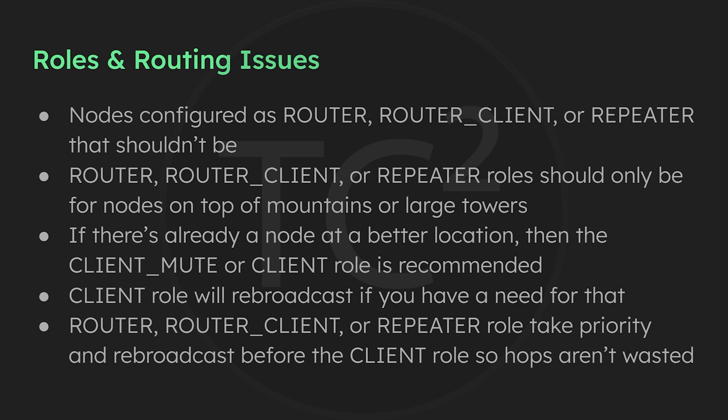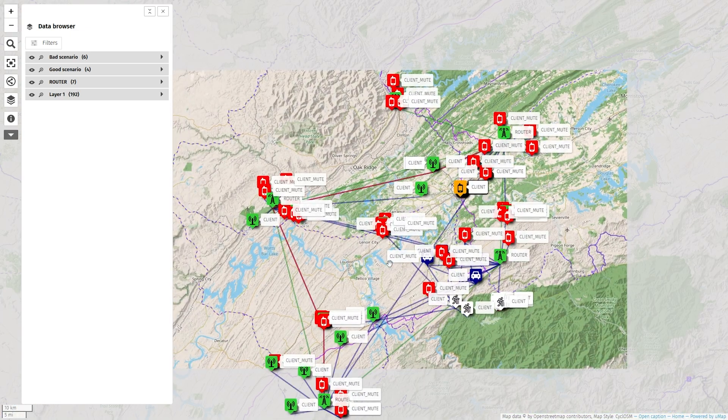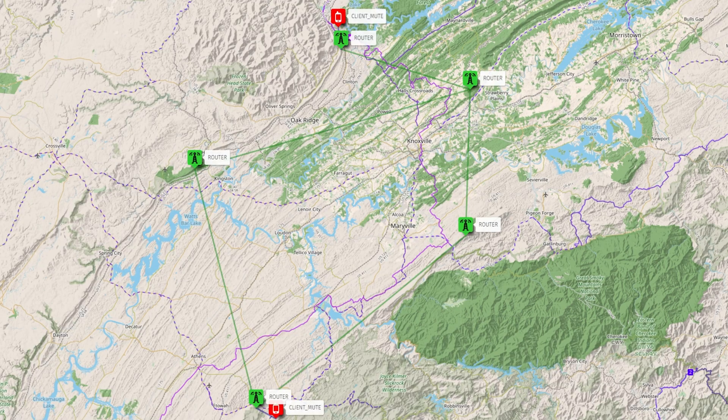So you won't waste hop counts and you'll be able to reach further. We've created this map to show some Meshtastic node deployment scenarios and what Meshtastic settings are best to use in each situation. Before we get into that though, let's use the map to demonstrate the issue where too many people are using the router role, starting with an example of how things should work in a mesh that only has routers where necessary.